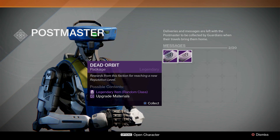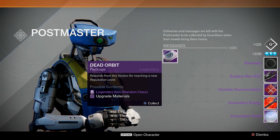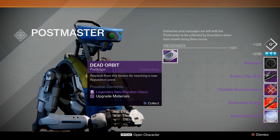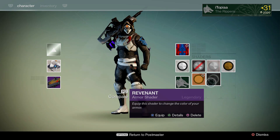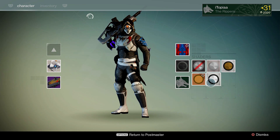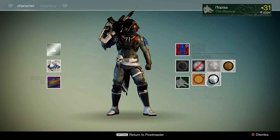Let's open a dead orbit package, hopefully we get a shader. Oh, we got Revenant! This is an all-black shader - it's completely all black. This is going to look great on my warlock.